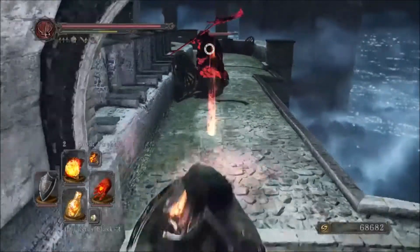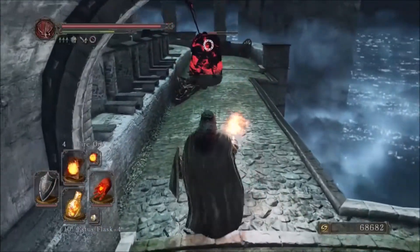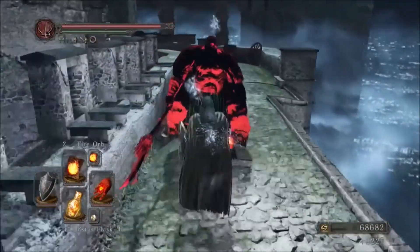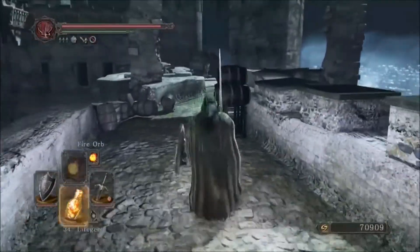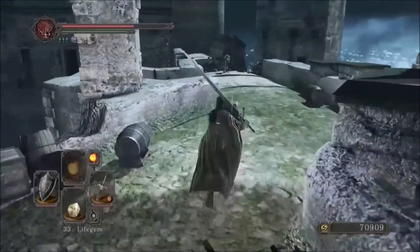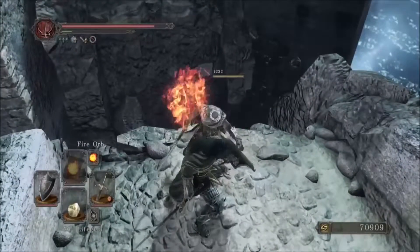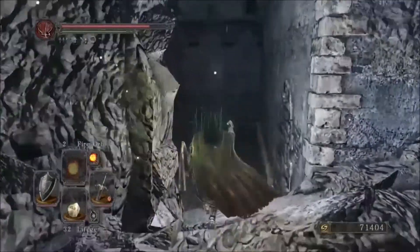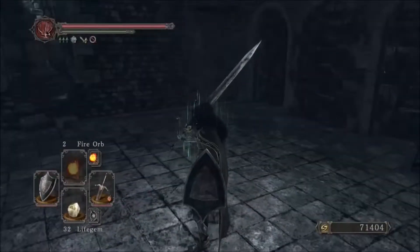Just follow the path detailed in this video. That red phantom should not appear unless you have a new game plus or your bonfire intensity is above one. As you are crossing this wall, various archers will start firing at you. Unless you are playing in a new game plus or higher, they shouldn't do too much damage. But if like me, you are a new game plus four, they can be quite difficult. Also, if you are playing the Scholar of the First Sin edition, that area will likely have a pursuer just outside, so be careful.